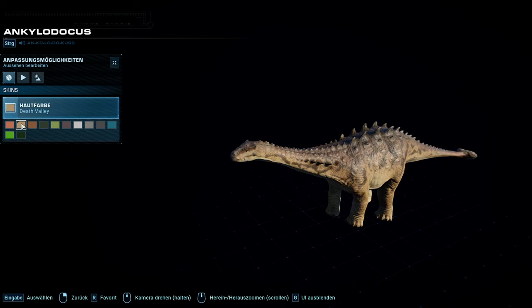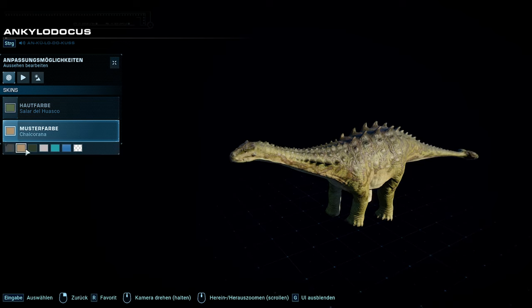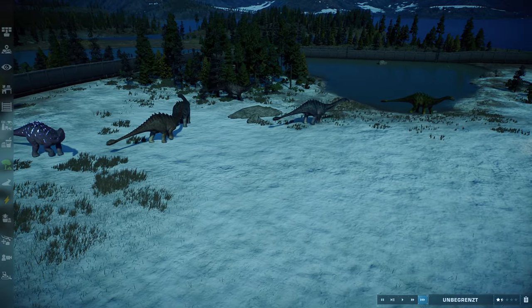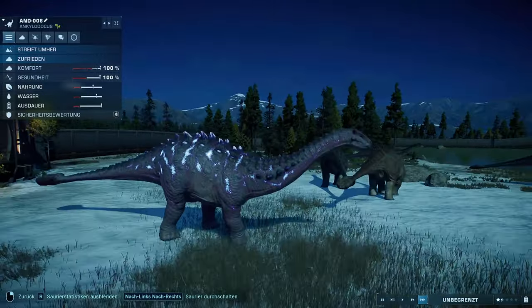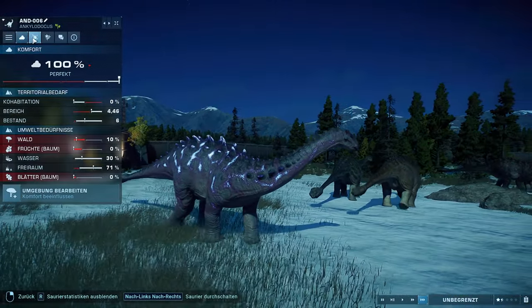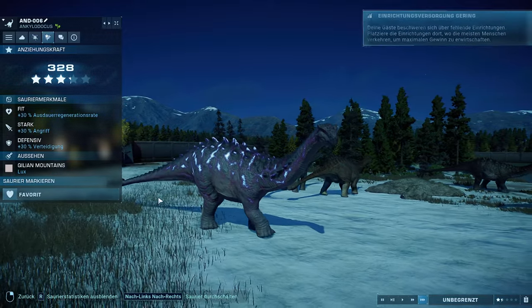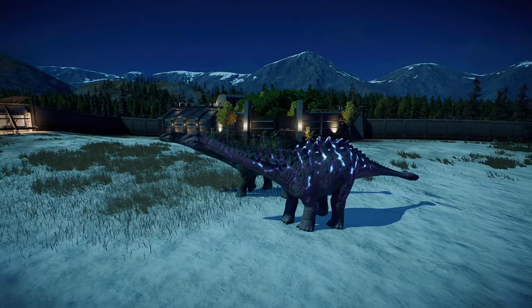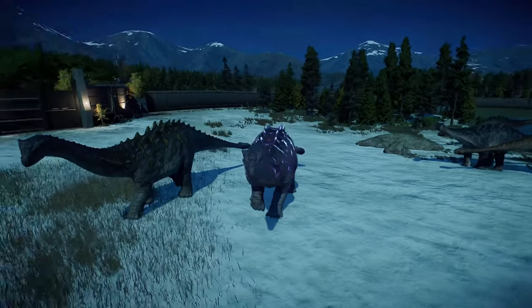Und jetzt schauen wir uns natürlich auch noch die Skins im Species Viewer an. Da gehe ich einmal die Hautfarben durch und auch gleich die Muster. Also krass viel Variation war das jetzt nicht. So ein paar Skins haben die Farbe schon stark verändert, aber zum Beispiel die hier vorne – das sind immer nur so leichte Farbtonveränderungen. Finde ich trotzdem nicht schlecht, die Farben. Ich habe jetzt alle Muster freigelassen und tatsächlich leuchtet nur eins davon. Das ist das Lux-Muster. Das hatten wir ja auch schon im Announcement-Trailer gesehen. Das finde ich farblich echt schön, aber schade, dass die anderen nicht in anderen Farben leuchten. Das hätte ich mir auch noch sehr gewünscht.